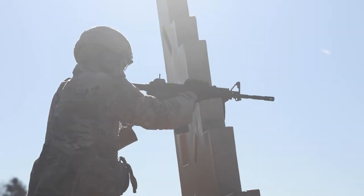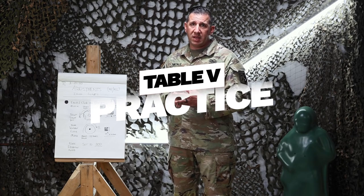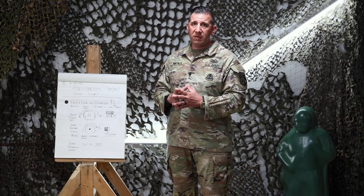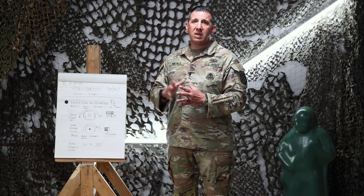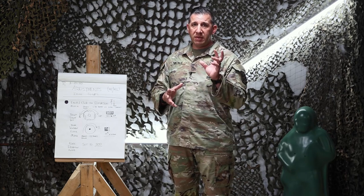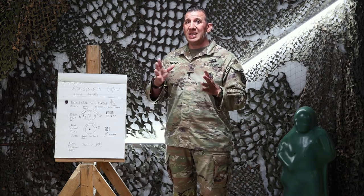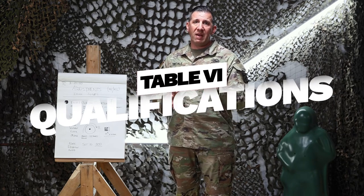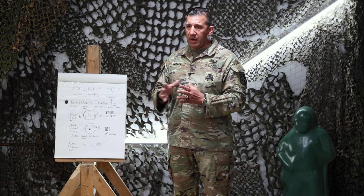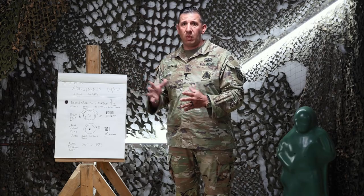Table five, the practice qualification table, is the same number of targets and the same number of rounds as table six, the qualification for record. The only difference is those targets will go down faster — they'll be exposed for a little bit shorter of a time, and the time frame between stages in which you need to change magazines is faster. On the qualification table, you have five seconds to change magazines in between each stage. I'll explain the five different shooting positions for both the practice qual and the qualification for record.